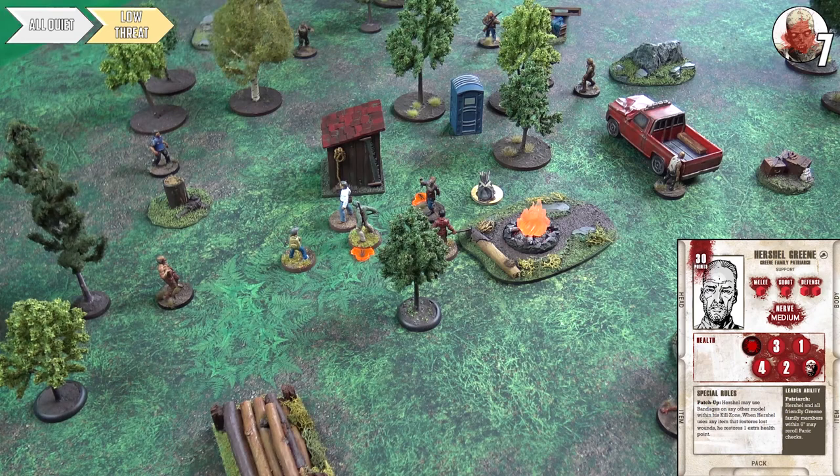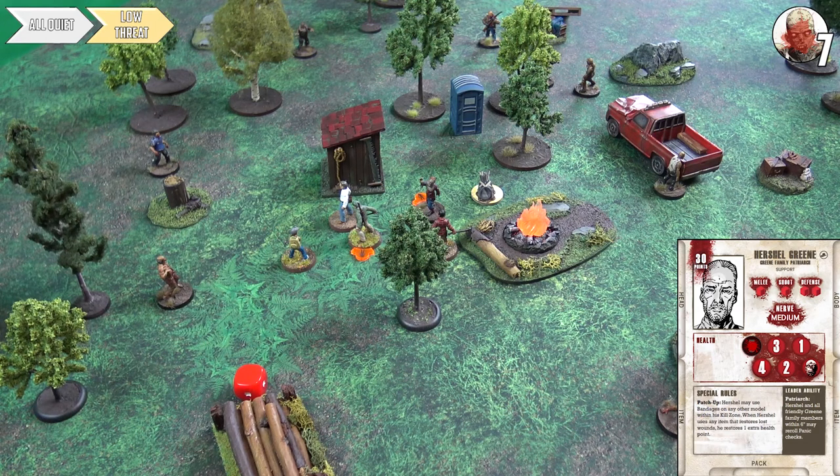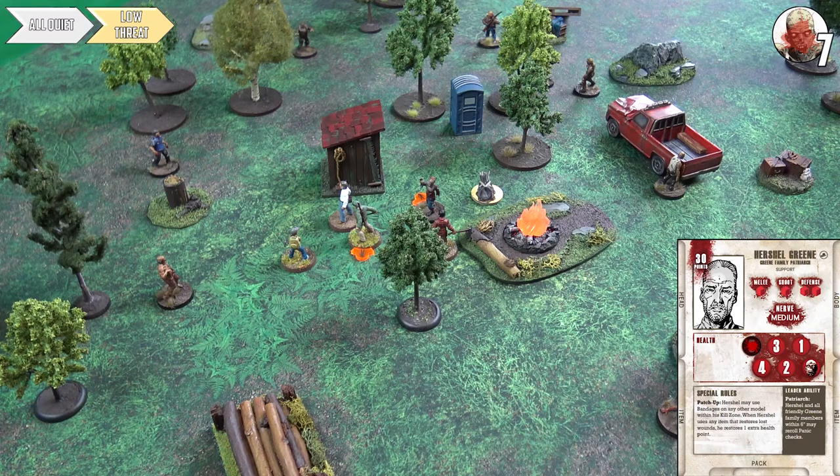Herschel activates with priority — Billy is down to one health and has been the main character of the game so far. Herschel uses his vet bag: rolls red dice, gets blank, adds one from Patch Up, restoring one health point to bring Billy to two. Then he uses bandages found in the supply token, increasing Billy to three. Using Patch Up again brings him back to four — double-check that in the comments, but it seems reasonable.